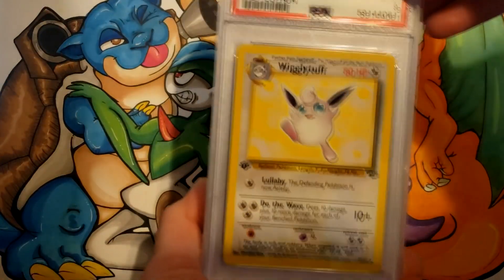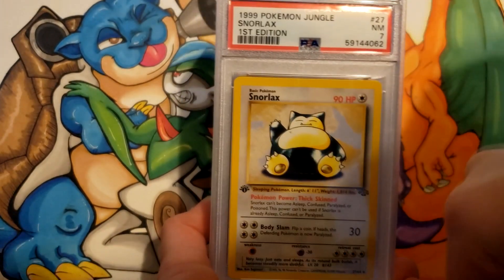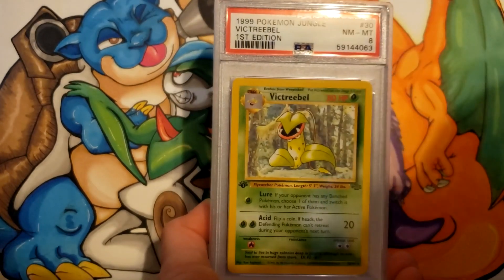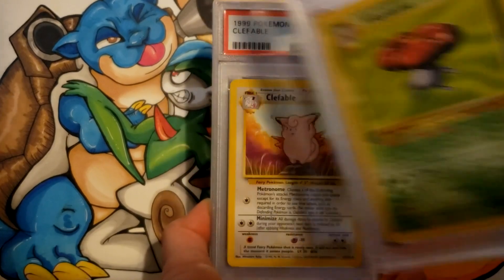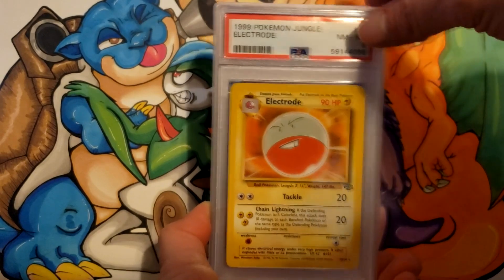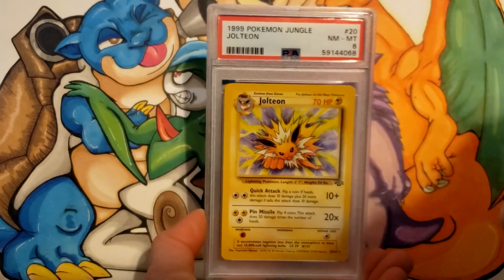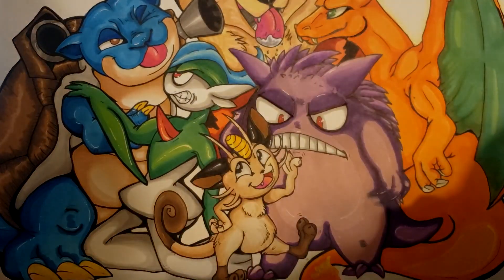Continuing with First Edition Jungle: Wigglytuff with a 9, Snorlax — that's a bummer — got a 7, Victory Bell an 8, Vileplume an 8, Clefable a 9. Unlimited: Electrode an 8, Flareon a 9, Jolteon 8, and Kangaskhan got an 8 as well.